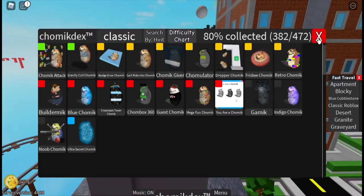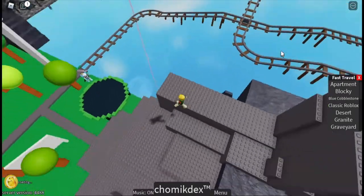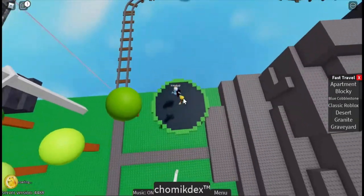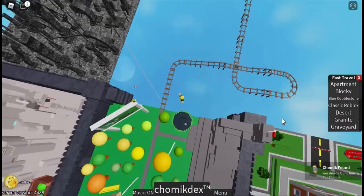Next is Gravity Coil Chamek, and it is right here. You wanna bounce on this trampoline, and then it's up here, just like that.